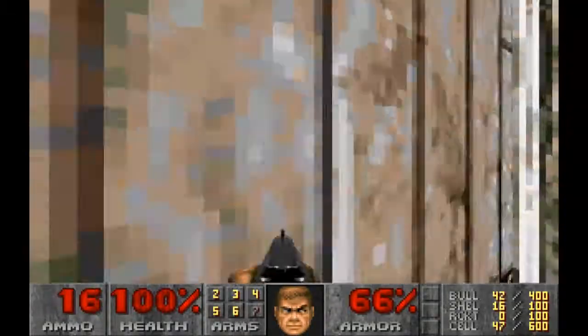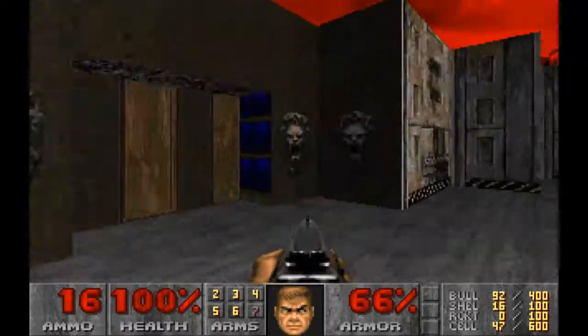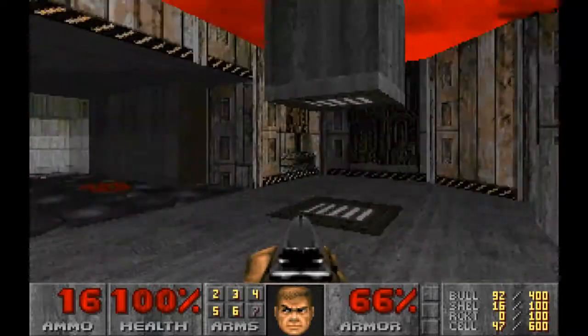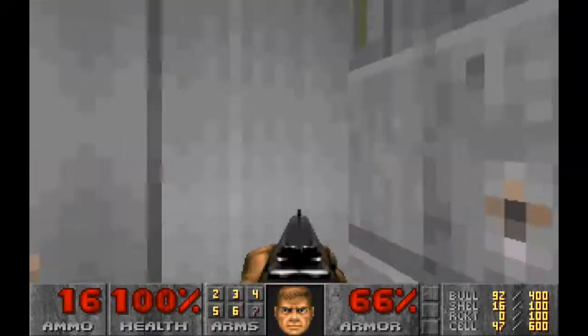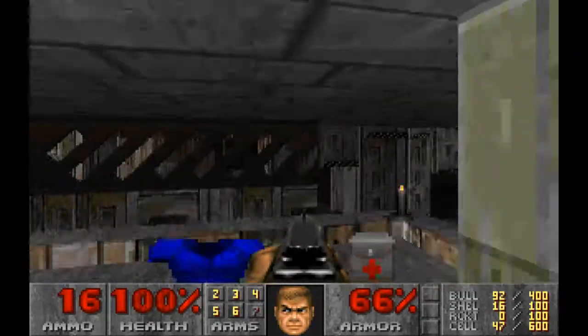I don't want to risk using the Berserk because I always screw it up and take a lot of damage. So, we've got the blue door over here that leads to the exit. The blue key is found in the central area. I just press this switch — pressing the switch lifts up the stairs to the ammo.